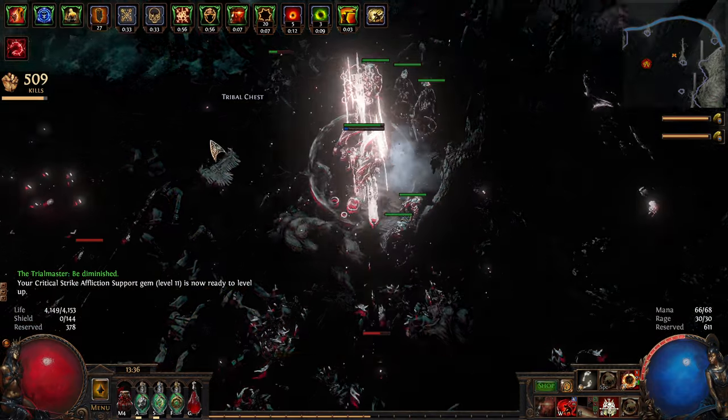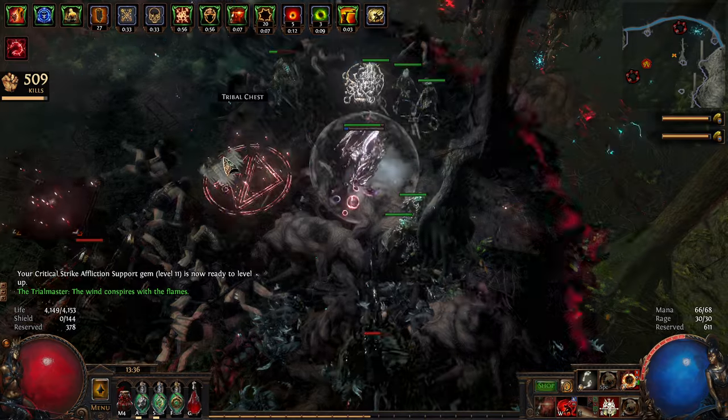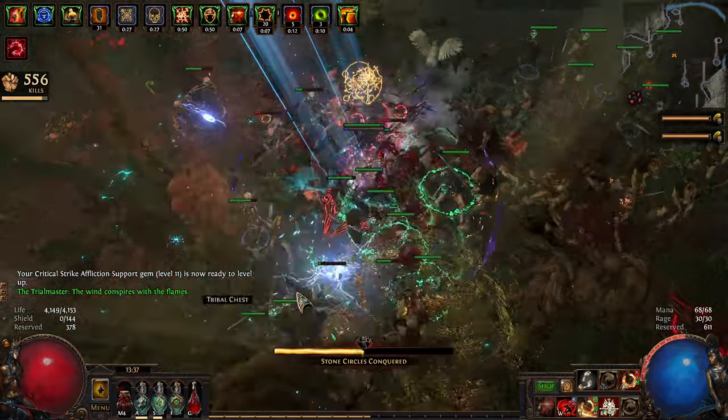Critical hits kind of chunk the build because I don't have the cap on less critical damage taken, which I think I can get from tattoos and I might just do that.